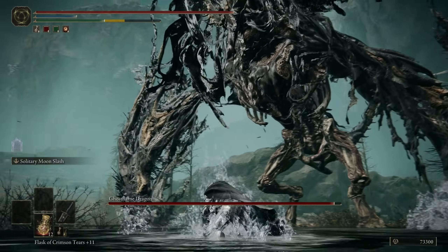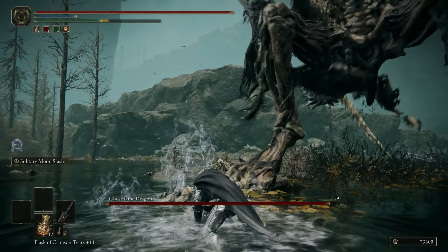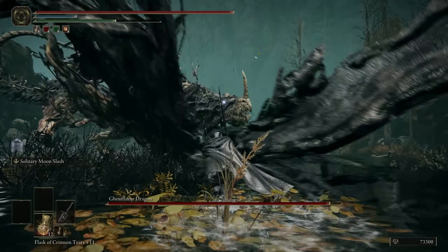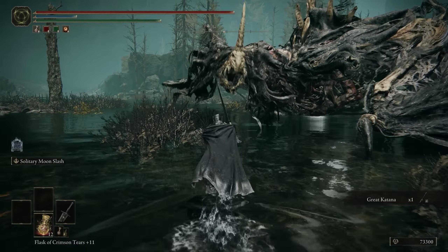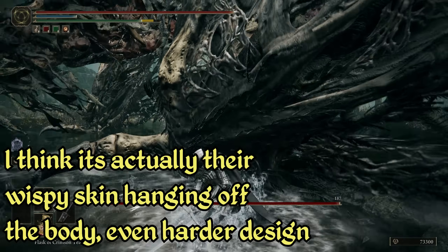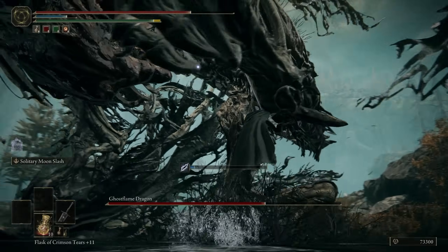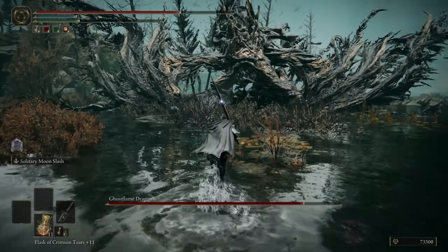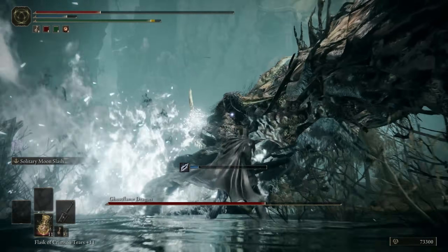These guys barely make the list, as on paper they're just a ghost flame version of the flying field boss dragons from the base game. But once you get to actually fighting them, you'll find they have some pretty interesting moveset updates that set them apart. It's another awesome boss design — these rotted and skeletal dragons wrapped in ghostly torn rags, and it looks so sweet. They're still pretty similar to their base game brethren, having your classic flying dragon stomps, tail swipes, flying jumps, and flame breath attacks, but now it's chilling ghost flame instead.